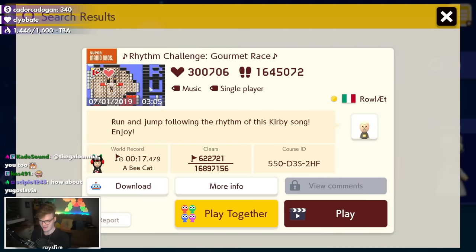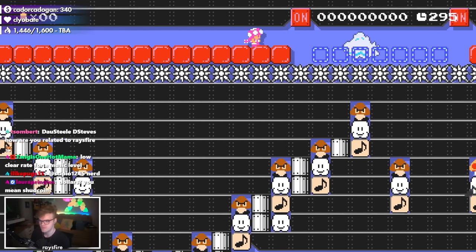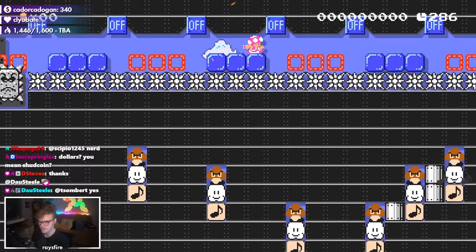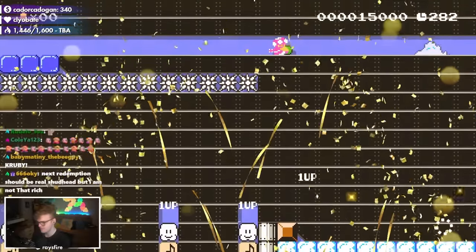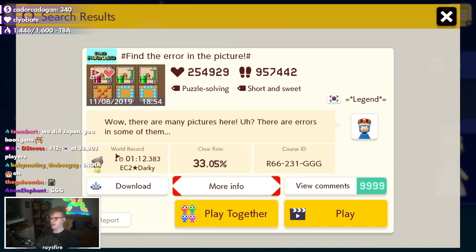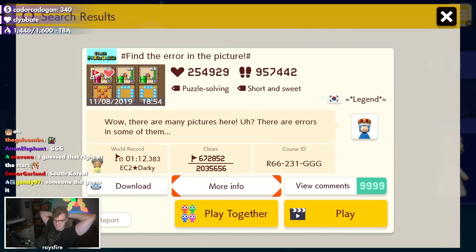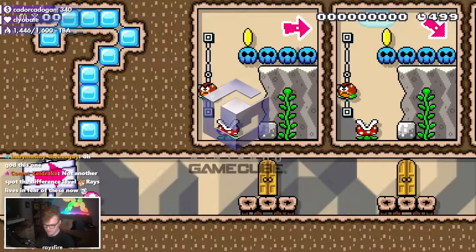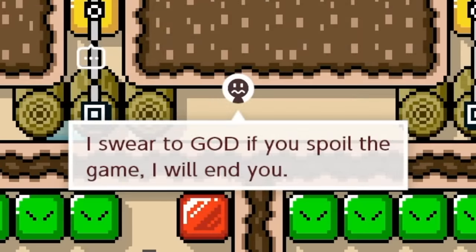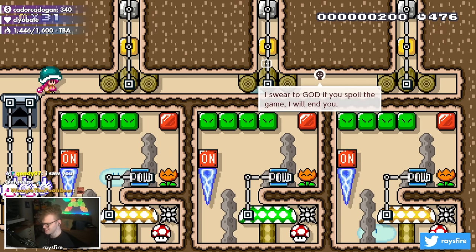Italy is up, and I've played this one before and know it very well. Then South Korea brings us a spot-the-difference level called Find the Error in the Picture. I actually played this recently during my playthrough of all spot-the-difference levels, so I know it very distinctly. We're getting some variety — rhythm levels, speedruns, and now spot the difference.